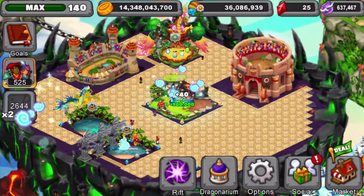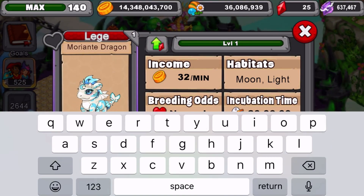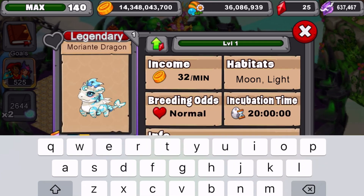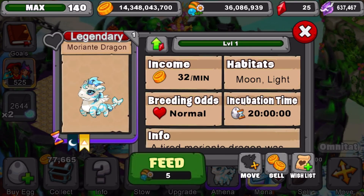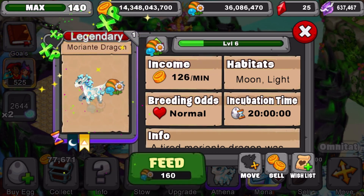Now we're actually gonna take this guy to level 20. We're gonna change his name to Legendary, because I name all my epic dragons Legendary. It's a 20-hour breeding time, of course — all that good stuff. He is Light Moon type. Let's take him to level 10 first and see what he produces.